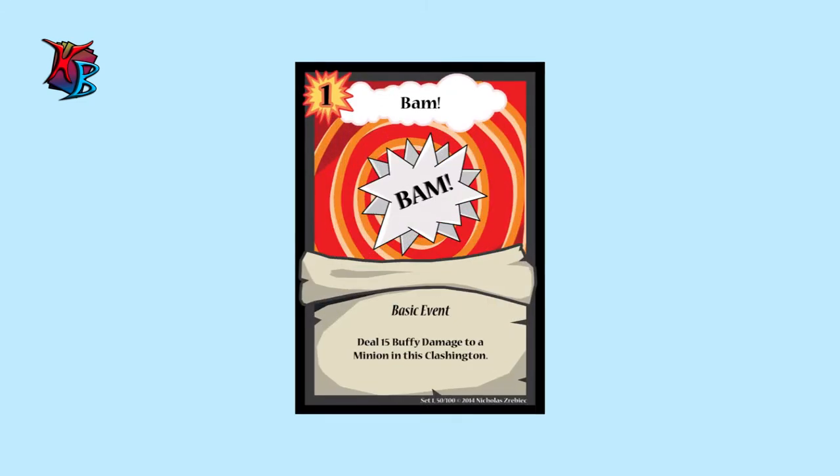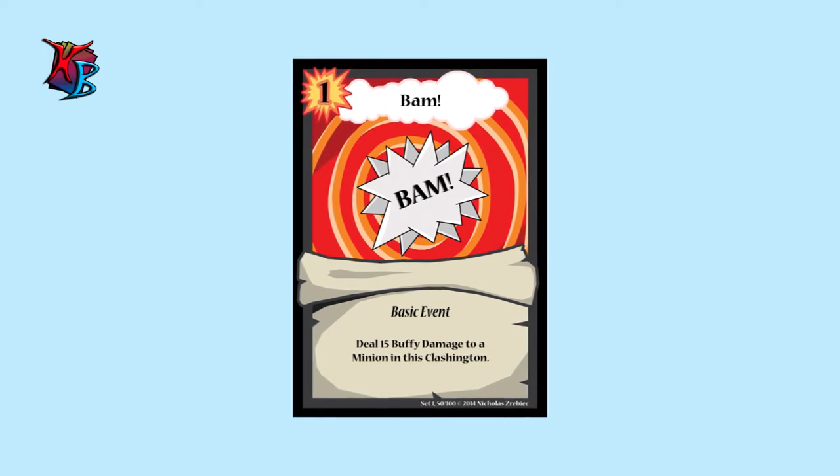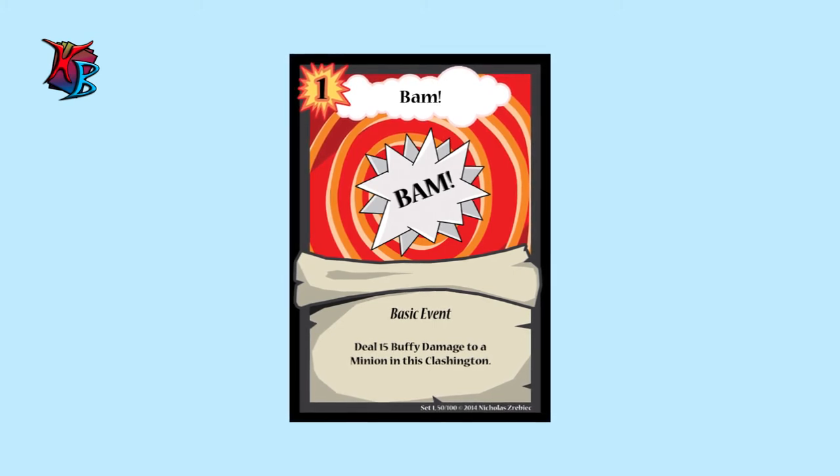Following POW is its bigger brother, per se, with BAM. Need a little more firepower? At the cost of an action, BAM will give you just that. At 15 Buffy Damage dealt to a minion in the clashing tin it is played in, BAM is capable of knocking out most level 1 minions by itself.